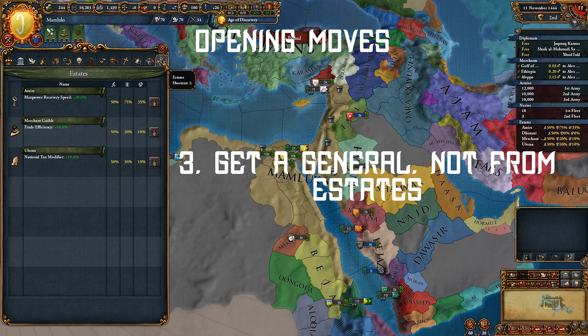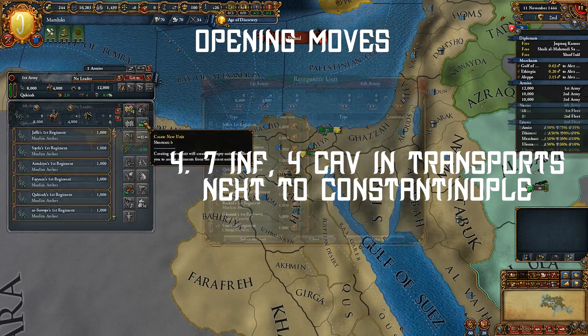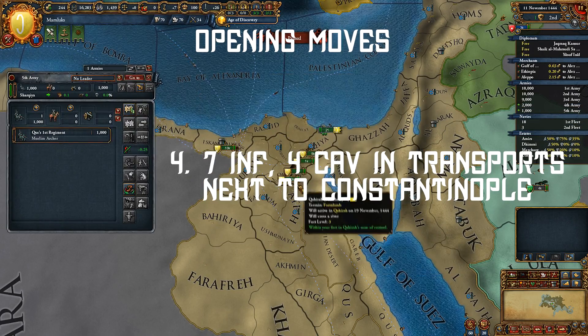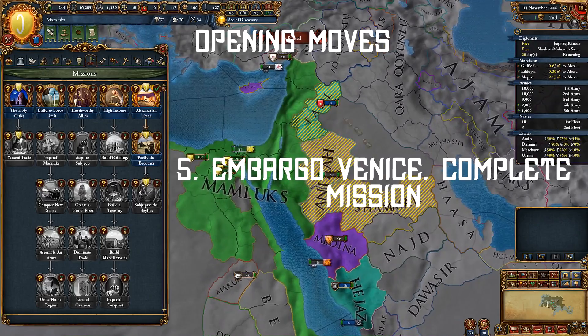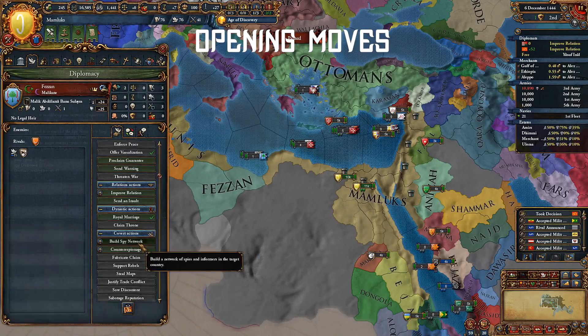Estates start with very high influence. In preparation for war against Byzantium, get 11 stacks — 7 infantry and 4 cavalry in your transports — and sail next to Constantinople. Embargo Venice. This fulfills the mission and you get free claims on some Arabian nations. Improve relations with Hungary and Medina, and build a spy network on Fezzan.